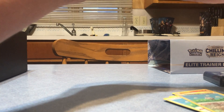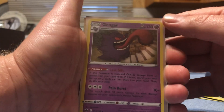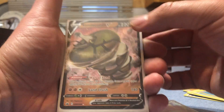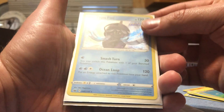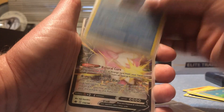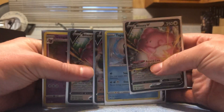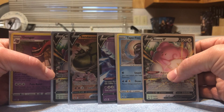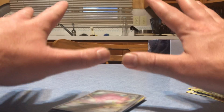Alright let's run through here - in order we got: a Gengar holo, a Blissey V, Sandaconda V, Galarian Articuno V, Tapu Fini holo, and another Blissey V. Excellent pulls guys - we did it, we did the thing! Thanks for watching and we'll see you next time, take care, bye!